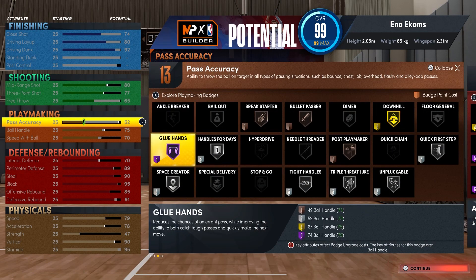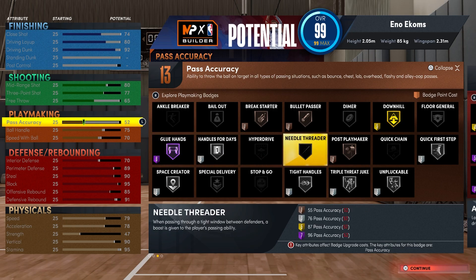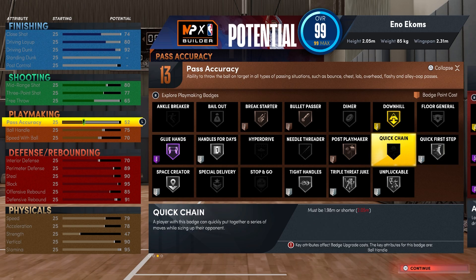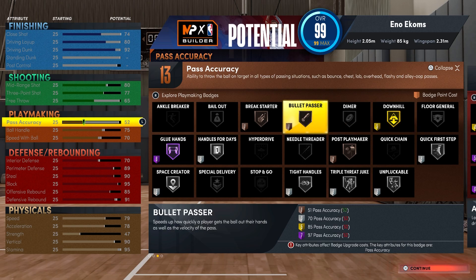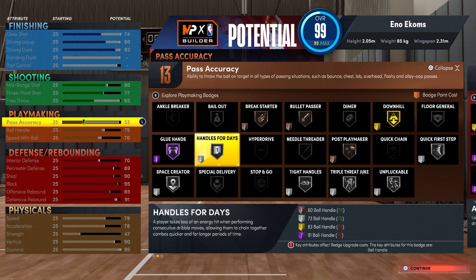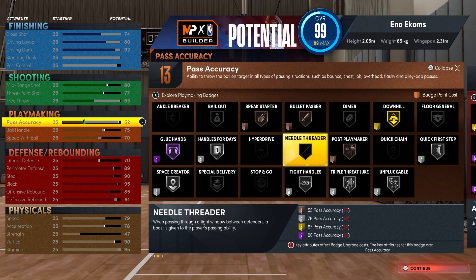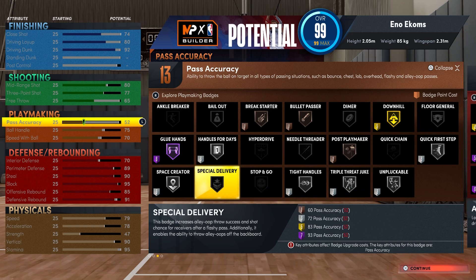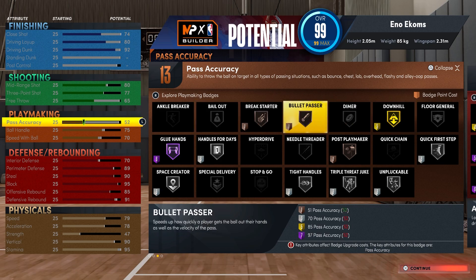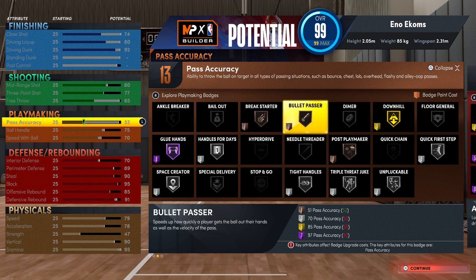Playmaking — I went for 13. I have to get my Hall of Fame Glue Hands — that's 6. Quick First Step — 9. I'd probably go Unpluckable Silver, and then Bronze Bullet Passer — that's what I'm going to do. You could dump extra badges into here: Silver Handles for Days, Space Creator, Tight Handles. This build does not get Quick Chain — it's a height limit. I'm keeping it bare at 13. I'm not trying to dribble crazy with him. I just need a rim run and shoot.